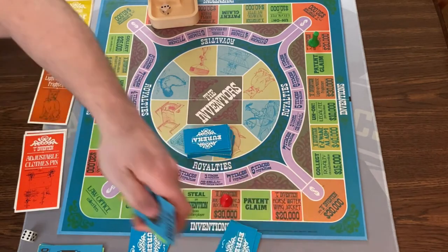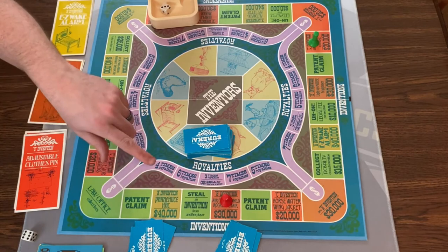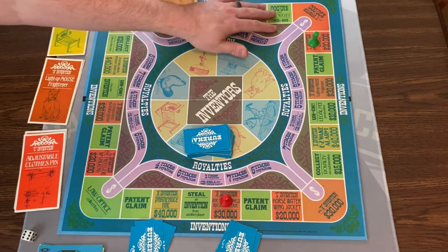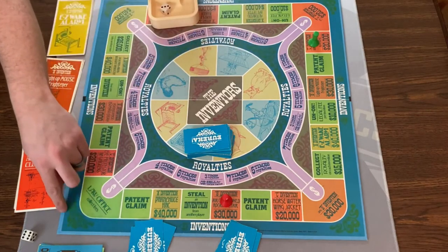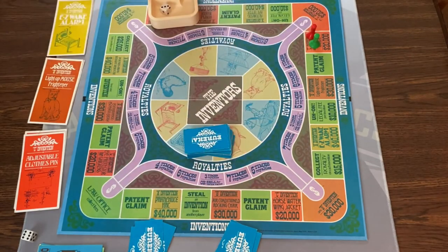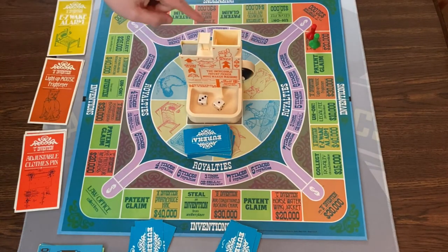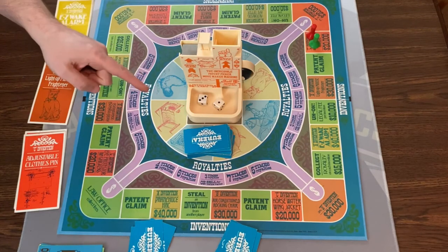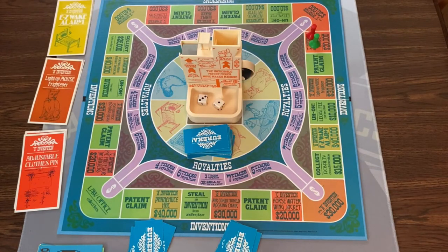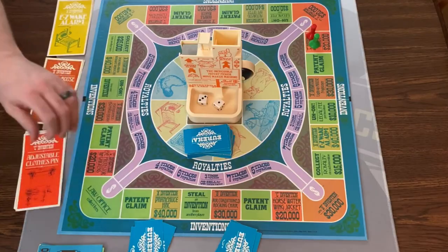Let me explain a couple of additional rules. Landing on an Uh-Oh space means you lose one invention — it just goes away. Legal fees cost $10,000 per invention and that money goes under the board; when someone lands on it, they collect it. If another player lands on an invention space you own, you roll both dice and they pay you 1,000 times that number. If you land on your own invention, you get that money from the bank. The game ends when all the patent claims are gone, and whoever has the most money plus the value of their inventions with 0, 1, or 2 claims is the winner.